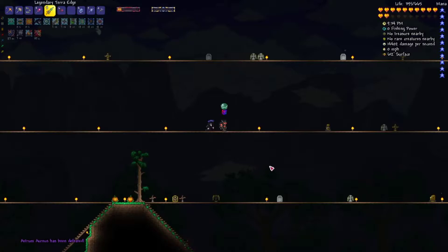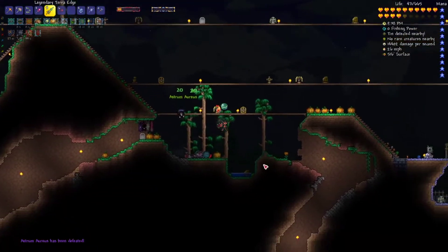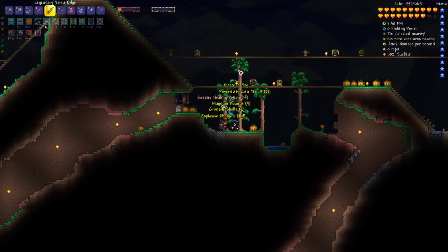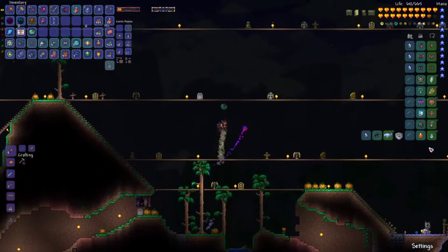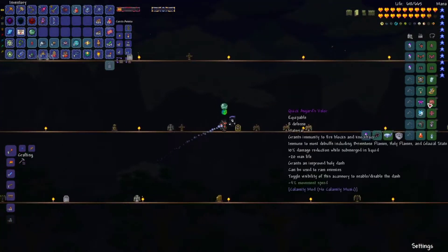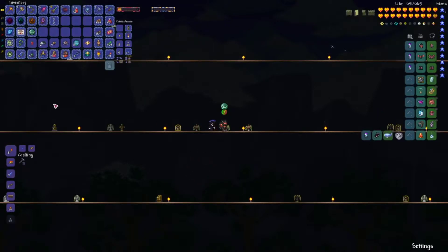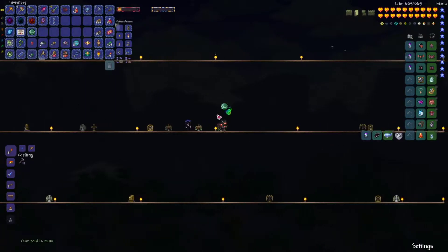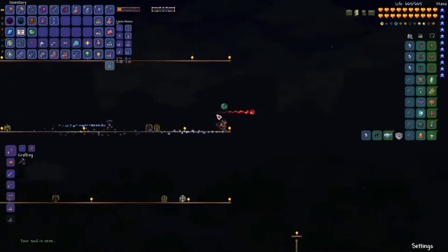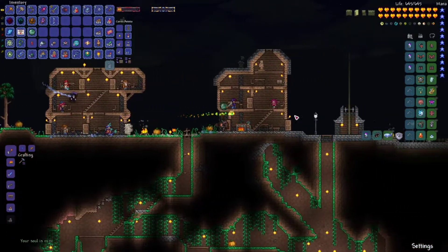Oh my god guys! Oh my god. Okay, I actually did it. Oh, I actually killed it - sorry, I wasn't recording. I honestly did not think I would kill him. So basically what I did is I took off the ninja belt and put on the Asgard's Valor, because you can actually buy a potion that lets you have all the abilities anyway from this thing. And then I also turned this thing off. Wow, I honestly did not think I would actually kill it. Okay, I will definitely take that. That is a win. I needed that. Oh my god.